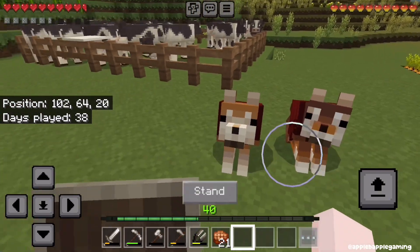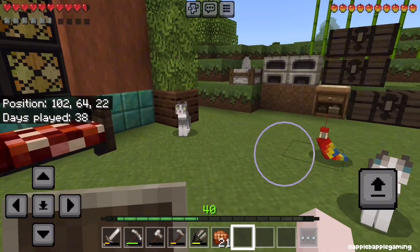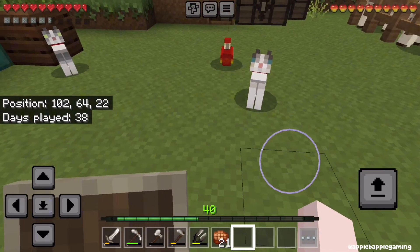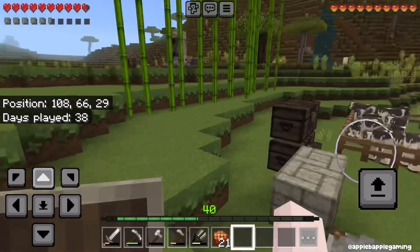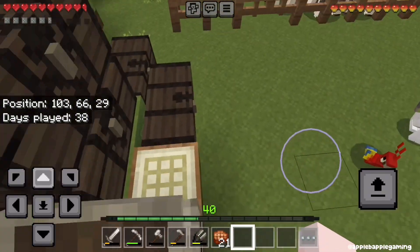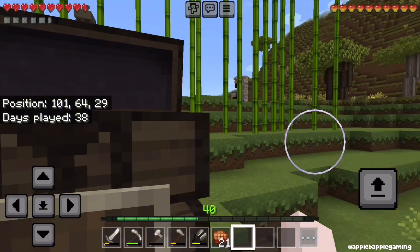Also off camera, I found these dogs. We have a rusty one and the one from the forest. I can't remember if I got the cats on camera or off camera, but here they are. And then we have a parrot that I found off camera. Yeah, I mean, that's pretty much it. I did find a buttload of diamonds — 42 diamonds.